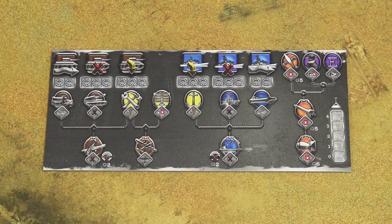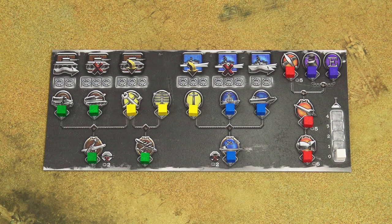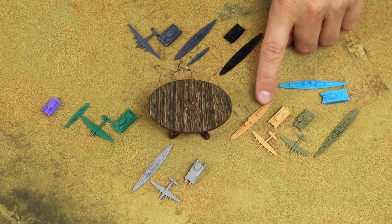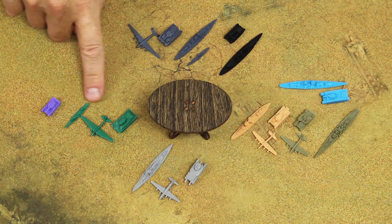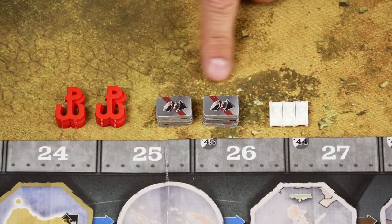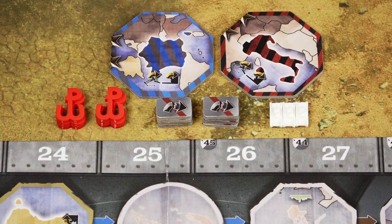Place the game board in the middle of the table. Each player will take a player board and place their color cubes on the technological tree. Each player would choose a power and take all units of that power. German power consists of German and Italian units. UK power contains UK, US, and French units. Japanese power only has Japanese units, and Russian power has Russian and Chinese units. Note that players have to sit in this exact order.